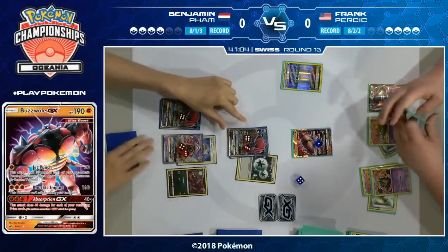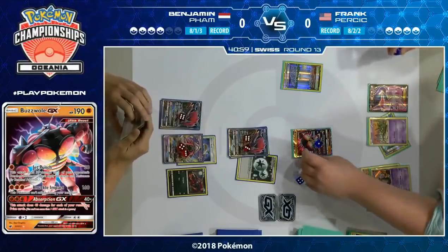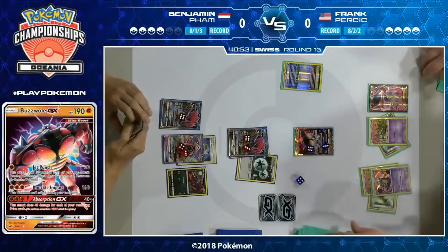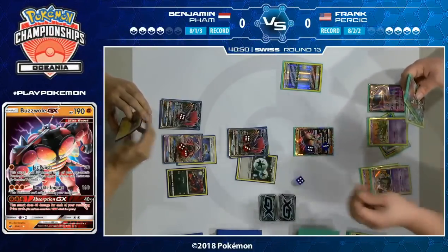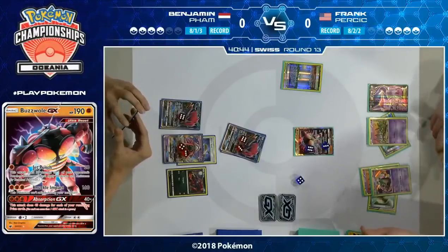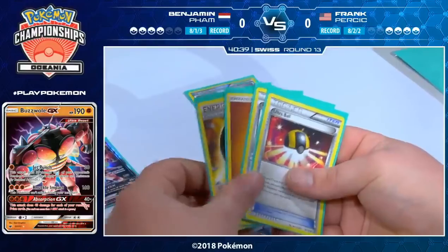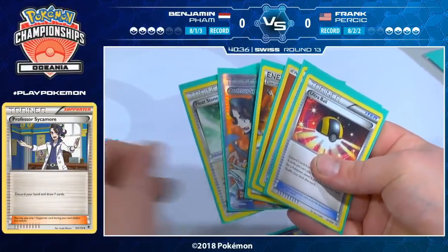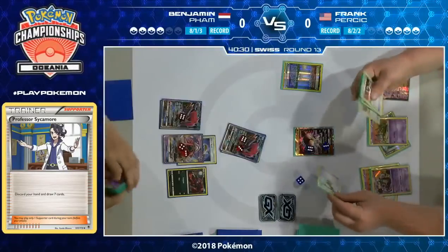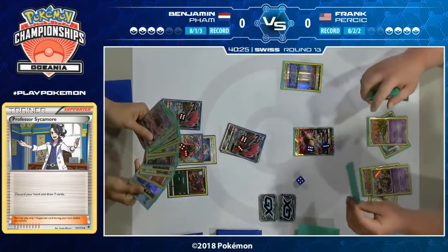In this variant of Buzzwole with Garbodor, because it runs the Trash-O-Lanch Garbodor which requires Psychic Energy to attack, players get around this by playing Rainbow Energy, which can count as Psychic or Fighting and satisfy both energy requirements. But it's not great when it's a special energy — it can just be Enhanced Hammered away. We've seen both players make use of those Enhanced Hammers fairly well here. Frank was able to find another one to fight right back, and also found some big energy cards off of Professor Sycamore. Also very relevant — he found the Floatstone.